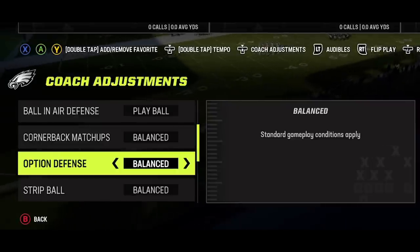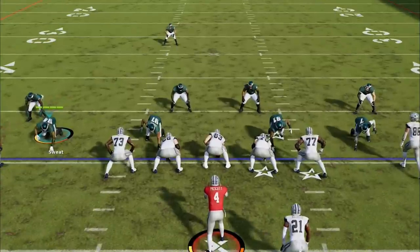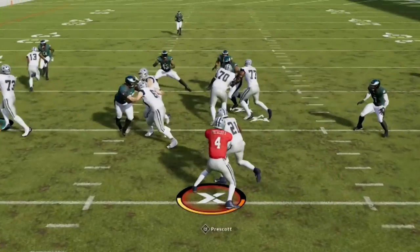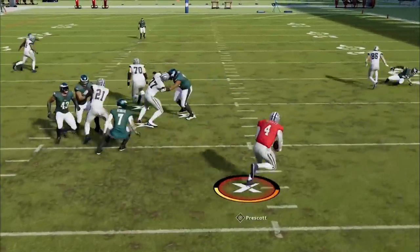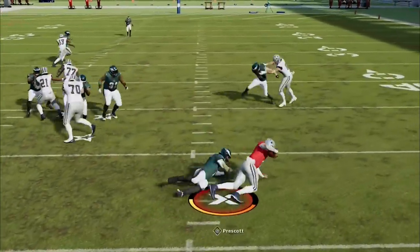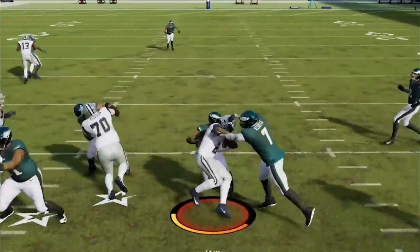Option defense should always be set to conservative. On balanced, the re-defender — the defender with an R above his head — randomly decides whether to wait on the quarterback or chase the running back. Setting this to conservative guarantees he always waits on the quarterback, which forces an inside handoff that typically goes for much less yardage.